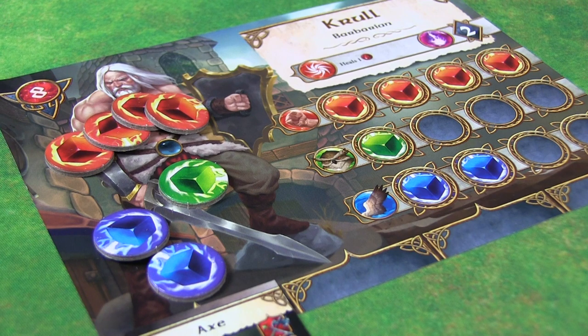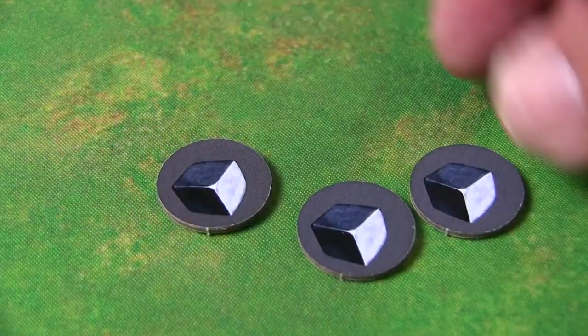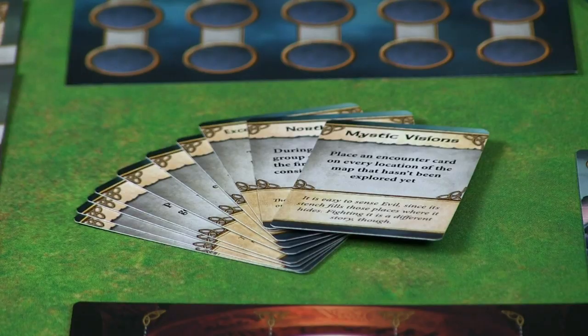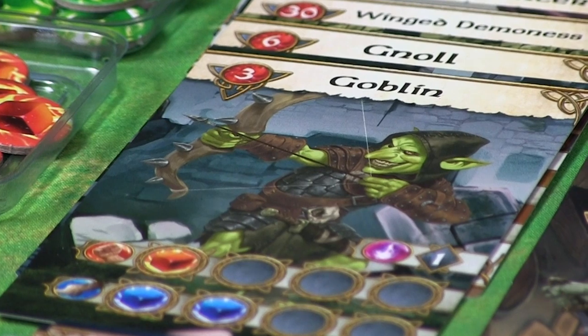The nice thing about these tokens is that they have a fatigue side, so you can flip them over — dual usage. Then you have the dice — critical dice. I love dice chasers and this game has a lot of that. Other items worth noting are specifically the event cards, which lead you through the adventure and the narrative, the encounter cards, enemy cards with their appropriate stats.